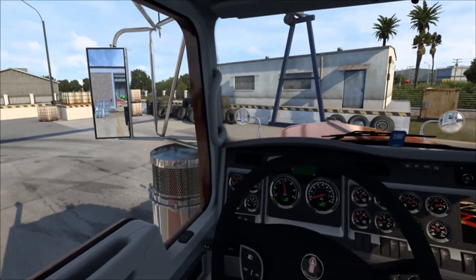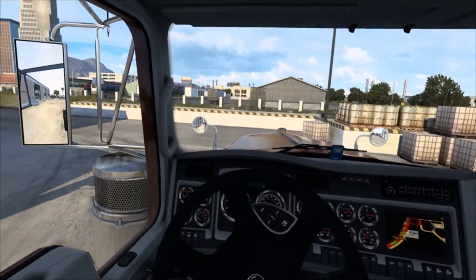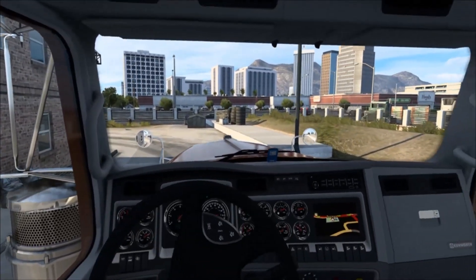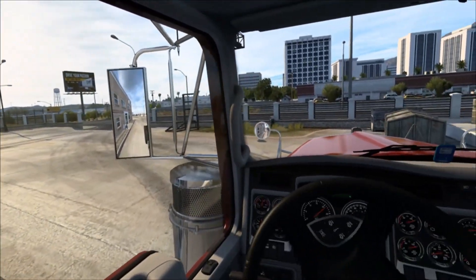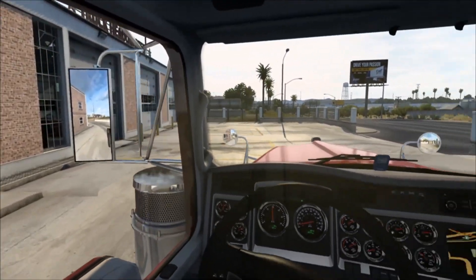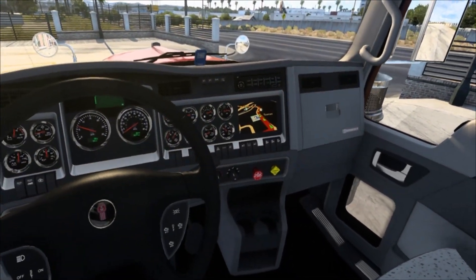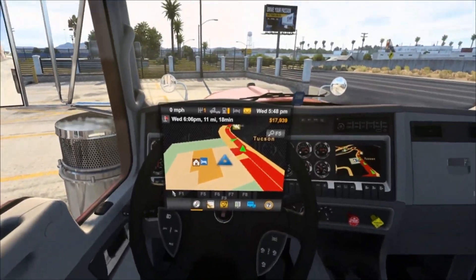Okay, we are here in the driver's seat of the Kenworth truck I have. Kind of upgraded it here and there with some extra mirrors and some exhaust and all that. We're going to try to make some money to pay back some of my debt. I upgraded my garage so I have drivers working for me, which will be nice — a nice little passive income. We have a full tank of gas and it looks like I'm well rested. Let's see what our job market has for us.